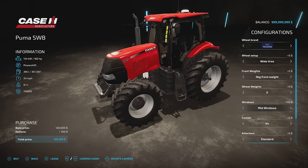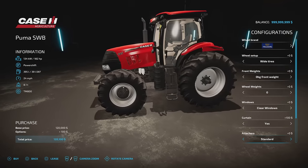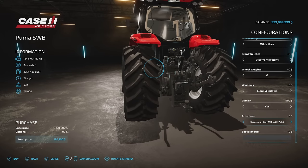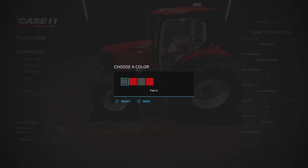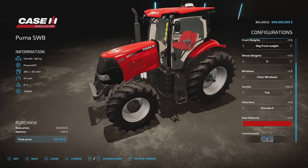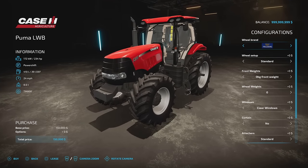We've got clear, mid, and dark windows, and a front curtain option you can bring down for brighter weather. For the rear attaches, we've got standard, sugarcane hitch, or sugarcane hitch without the three-point — which removes the three-point entirely. Seat materials come in fabric gray, fabric red, leather gray, or leather red. There's also a license plate option. The LWB options are pretty much the same.